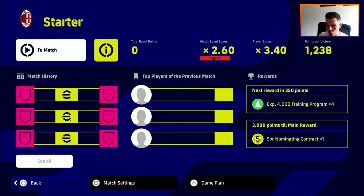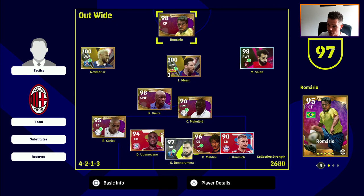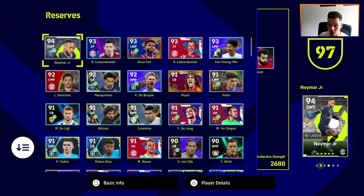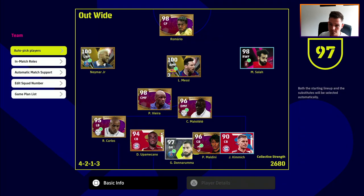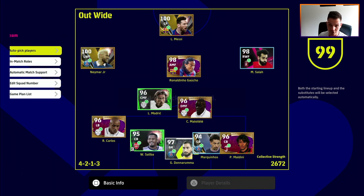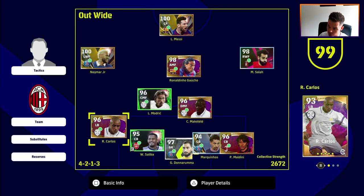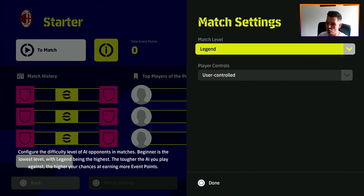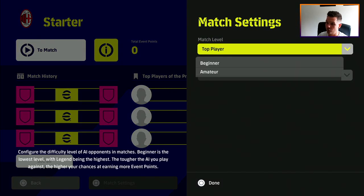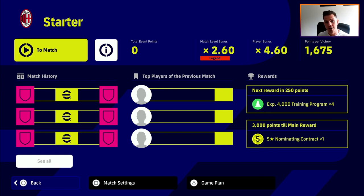On Legend I get 1,238 points per victory, so I realistically only need two wins. If I go into my game plan and press Square, I can see which players aren't getting the boost — Paddy V, Romario, Kimmich, and some subs. Using Auto Pick by bonus stats fills my squad properly: all players with ticks, giving me 1,675 points per victory. On Top Player that's 1,200, on Superstar 1,449. I'd definitely recommend playing on Legend, getting your two wins, and earning your five-star nominating contract.